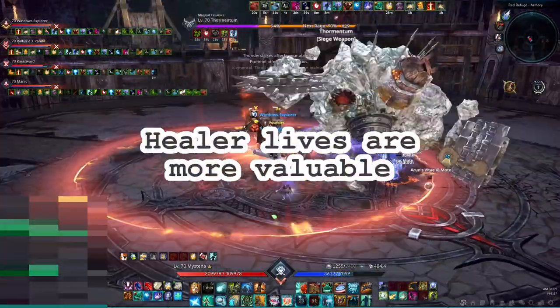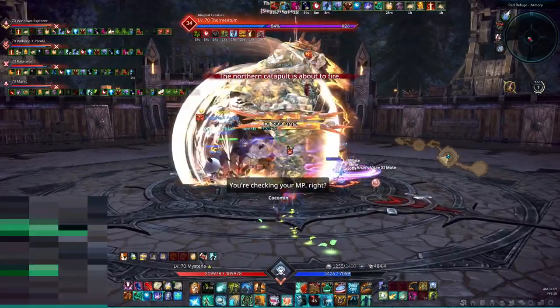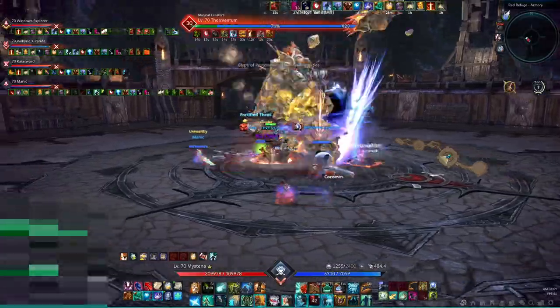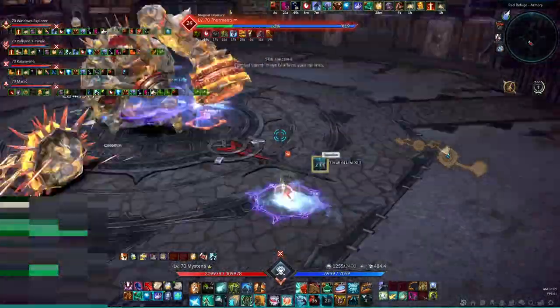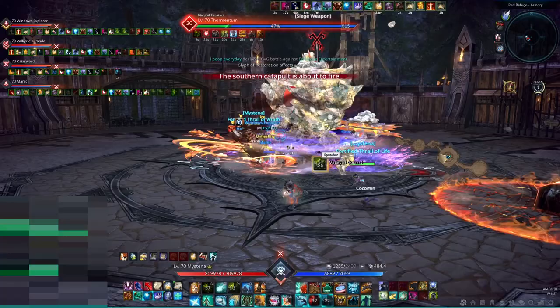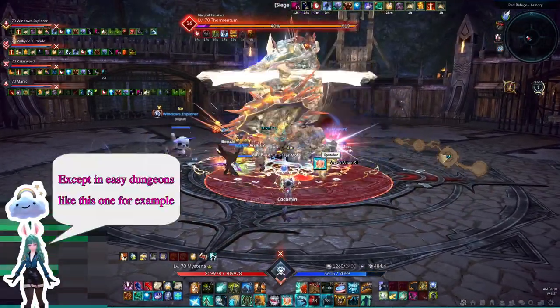In TERA the values of different roles are not equal. A dead DPS is unlikely to cause a wipe unless the dungeon mechanics require the full party to be alive, or if there is a shield phase for example. A dead tank is a lot more likely to cause serious trouble. A healer that cannot get up because the resurrection scrolls and skills are on cooldown means the party will most likely wipe.